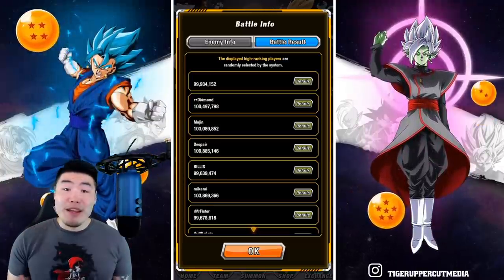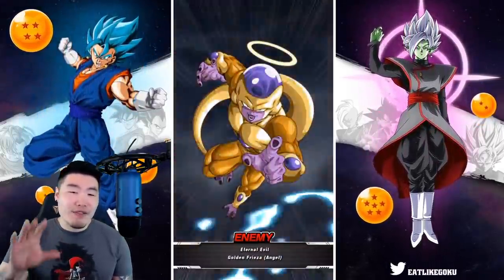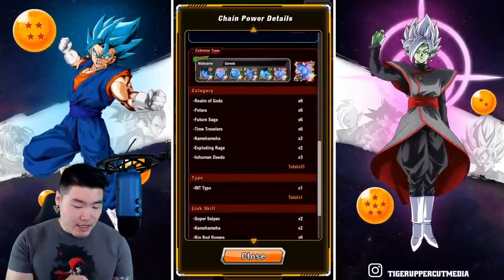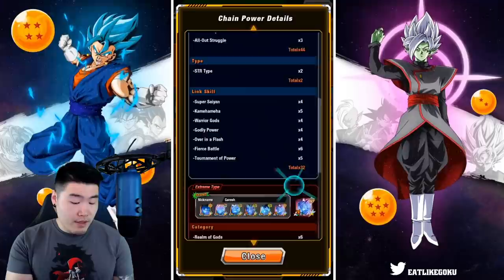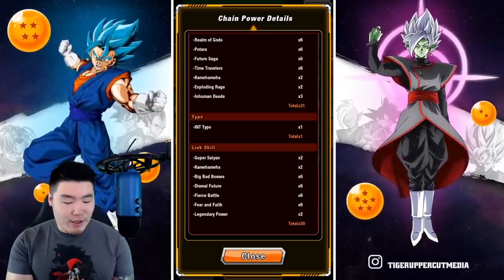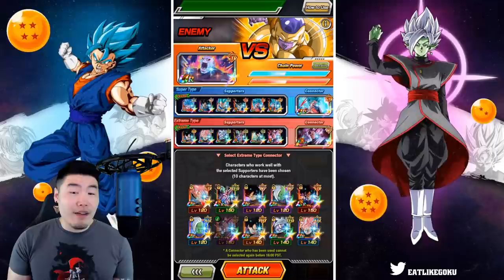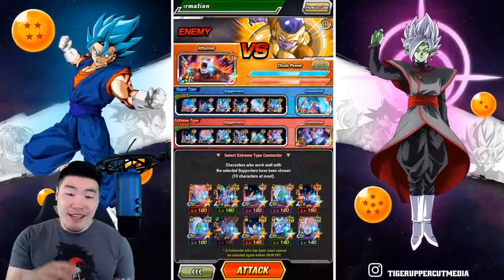This seems to be the popular setup, though I'm not really sure if it's the best setup, but right now it's all I've got. The attacker is usually Jiren as well. We're going to give it a shot, see how far it takes us, see what kind of score we can get with a similar setup. Let me quickly show you guys the links and all that stuff. For the super side, we have 44 shared categories, 2 types, and 32 links. For the extreme side, we have 31 categories, 1 shared type, and 30 links. Obviously the super side is going to be carrying a little bit, but this looks like a pretty good setup to me — probably good enough to get at least 100 million.